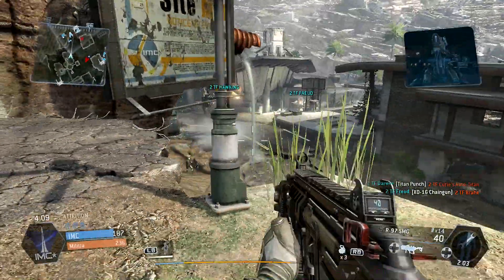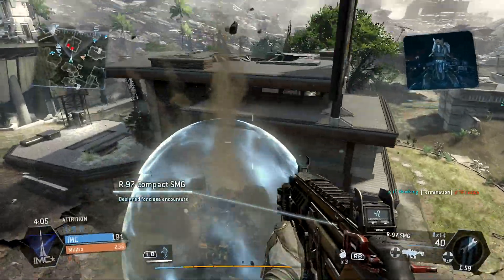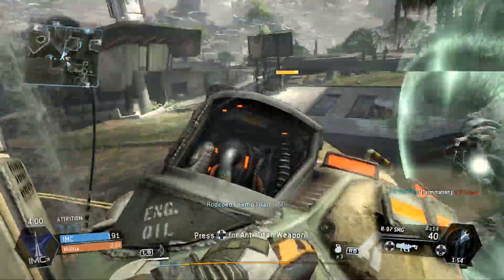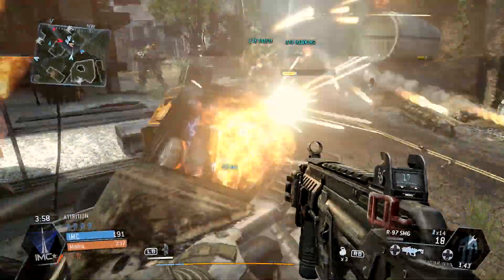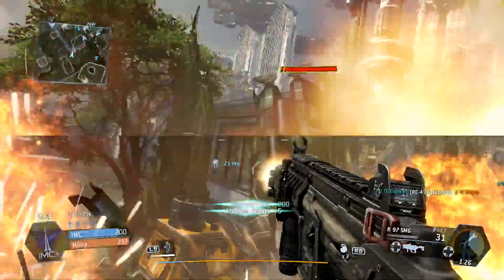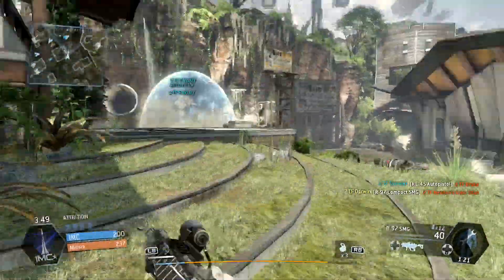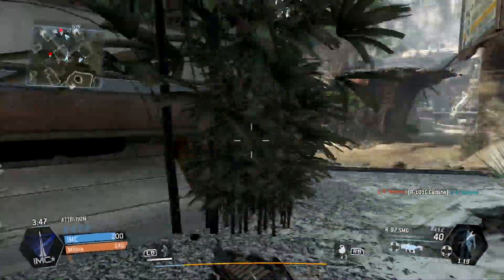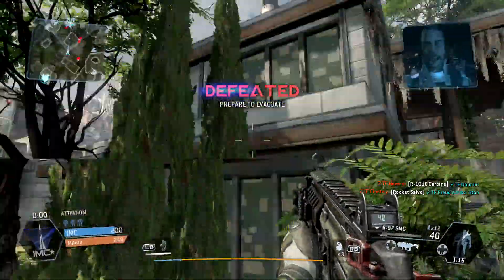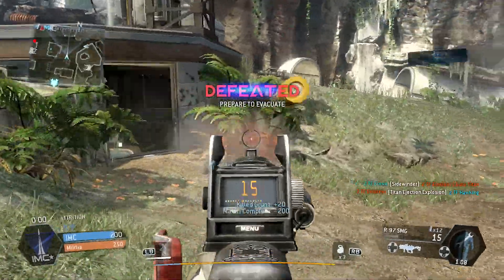Getting near the end of the gameplay here. One of the cool things in Titanfall in general is that when the game is over, it's not 100% over. I do get to kill another Titan at the end via hijack, but you get an option - like an epilogue - to escape. You get bonus points if you make it to the extraction point and escape, and the enemy team gets bonus points for preventing your escape. While my team lost this game, we have to prepare to evacuate.